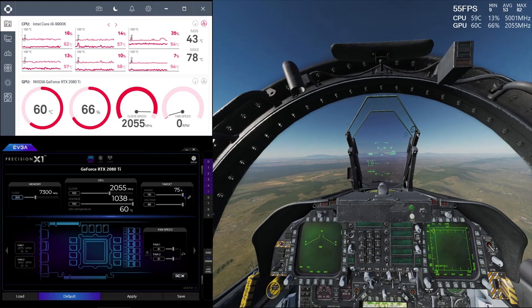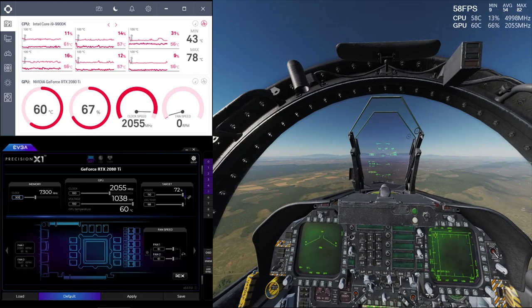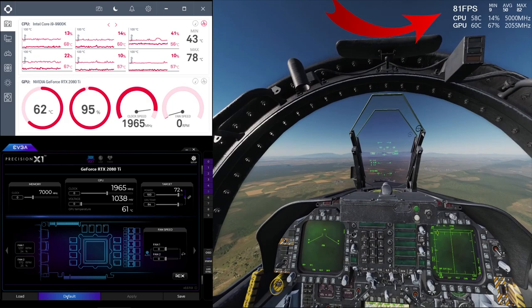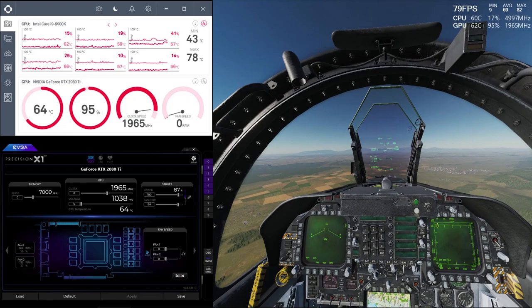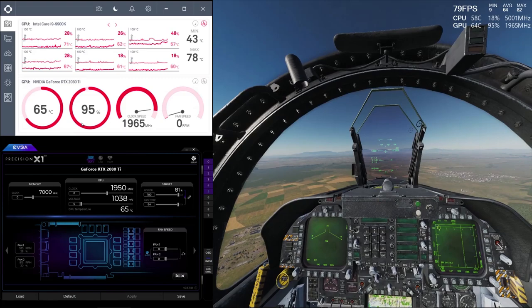Next up, Digital Combat Simulator 2.5, which is the VR simulator I showed in my last video. By clicking on the default button while in a flight, I get more than 20 frames per second extra and the GPU utilization is finally almost at max — at least above 90% compared to the 70% or 75% before. This test was made on a Pimax 8K with a max refresh rate of 80Hz.